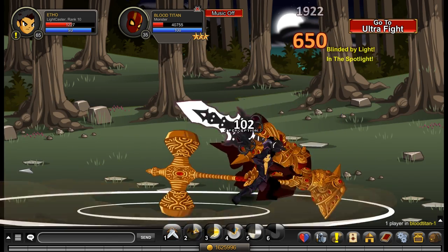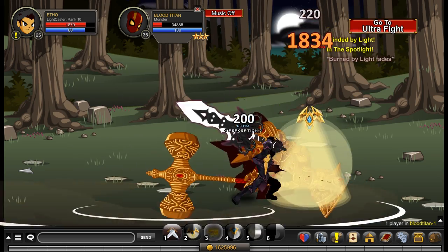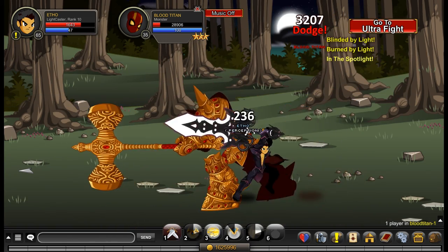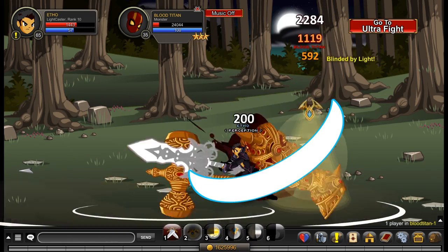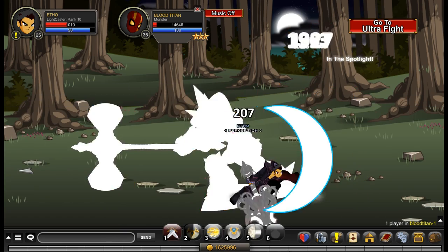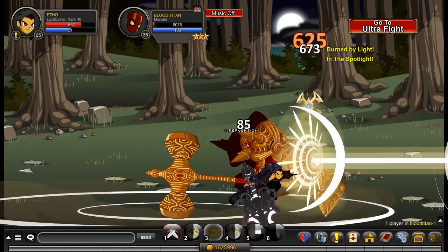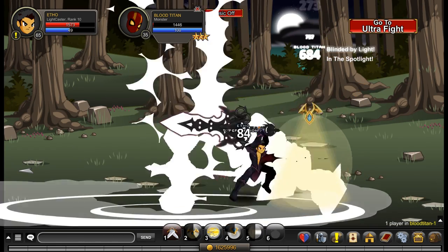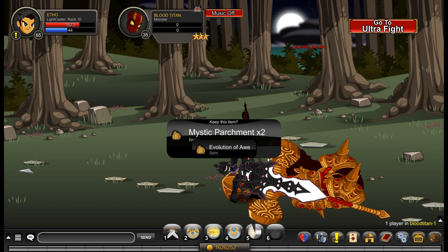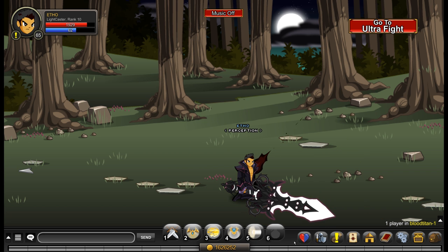As time goes on that heal increases, I think because of your first ability, although I'm not sure about that. It also applies an effect called Illuminated which increases your damage, crit chance, hit chance, dodge chance, haste, and damage resistance by 15 for 12 seconds — that doesn't stack. Because of the rank 4 passive that increases your haste by 15%, this ability's cooldown says 12 seconds — and the Illuminated effect is also 12 seconds long.